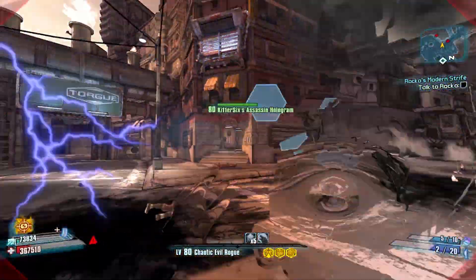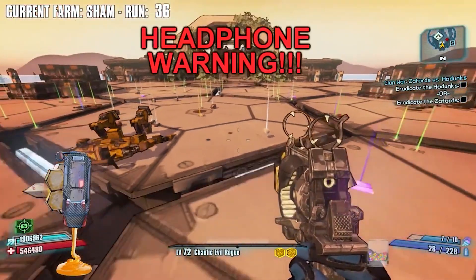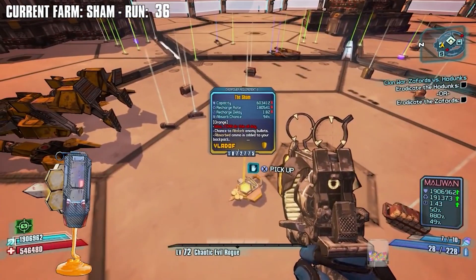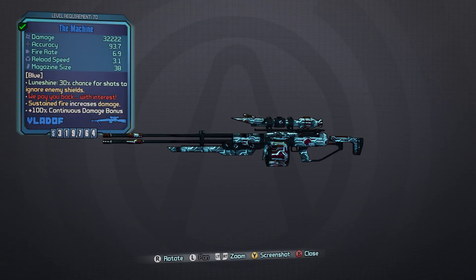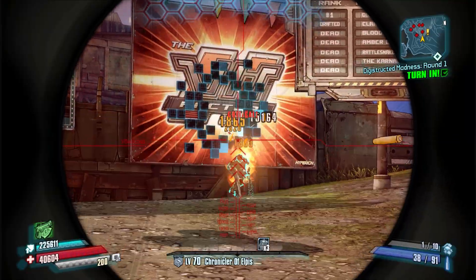The Sham would give us a very good shield for Flak or Zane and another way to generate ammo passively. Plus, who wouldn't want to hunt that elusive 94% Sham again? Coming in at number 7: The Machine.